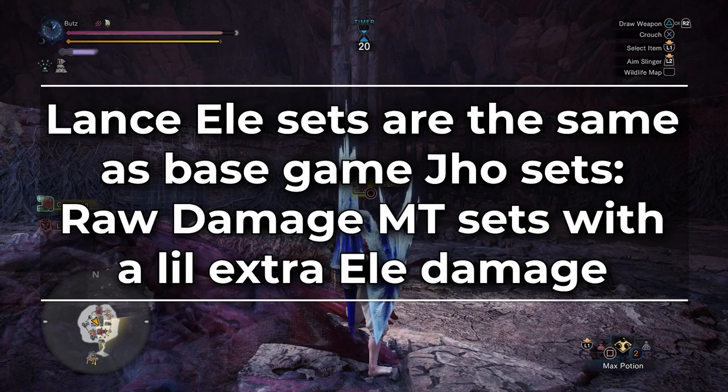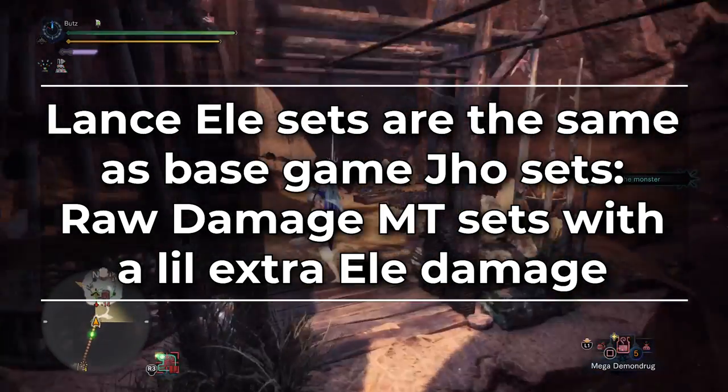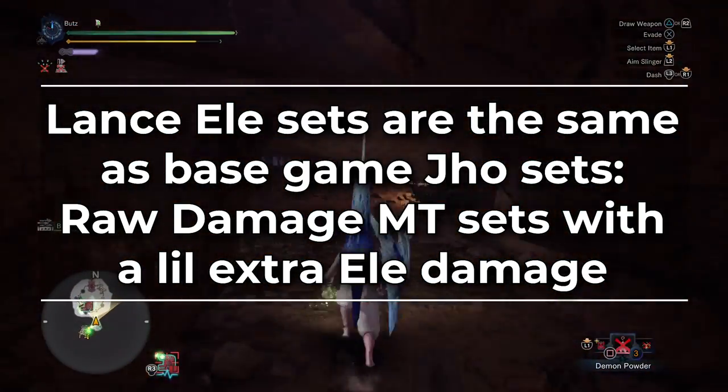So in essence, the Lance elemental meta follows the same path as the Deviljho weapons did in base Monster Hunter World — you run full raw damage Master's Touch sets and the base element is a nice bonus that pushes you over pure raw options.